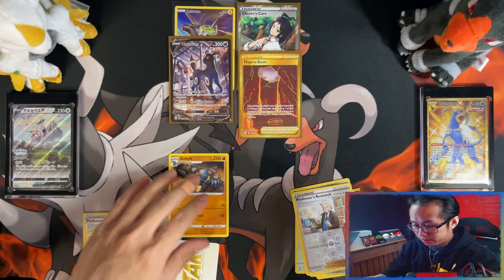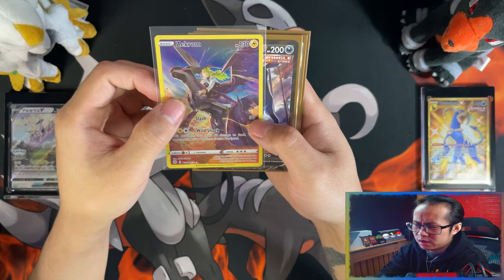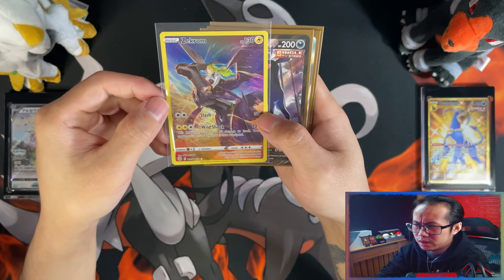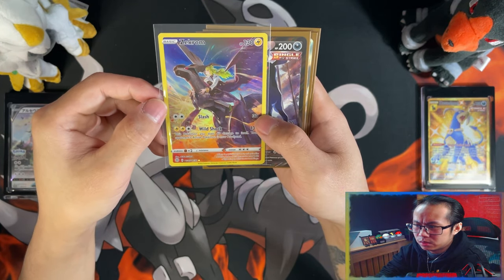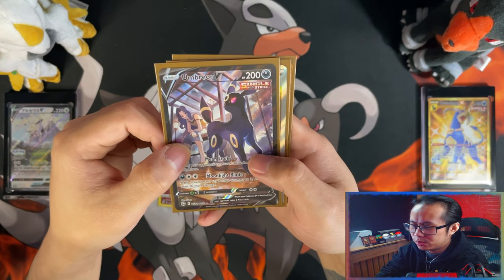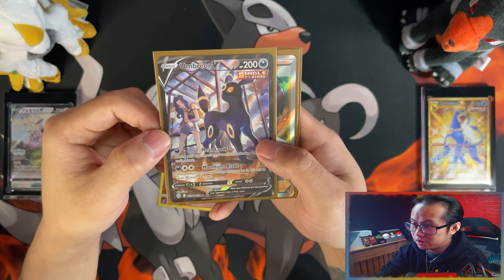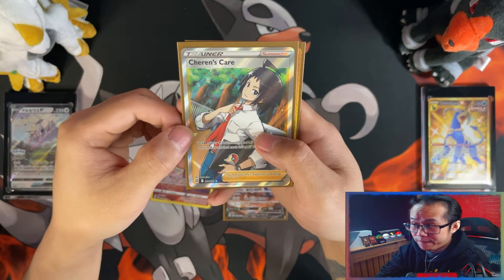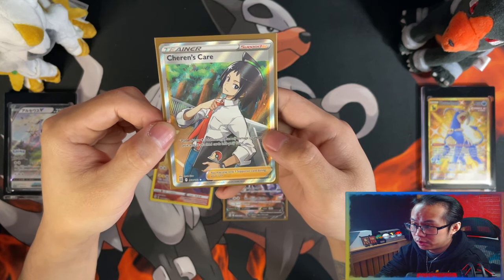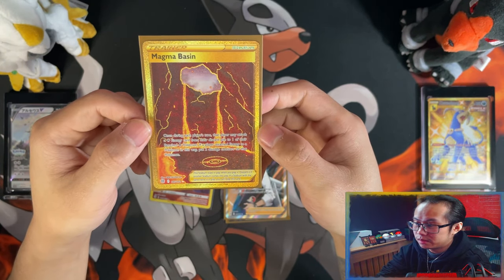Alright guys, time for a recap. We have a Zekrom Trainer Gallery card — I think I've pulled three of these now, so it's a double-up — and then one Umbreon V for the binder. The VMAX version would have been nicer but I can't complain about this one; it's really nice. My first full art from however many booster packs I've opened so far, my first full art, and a Secret Rare Magma Basin gold card — wow.